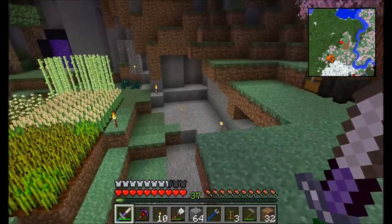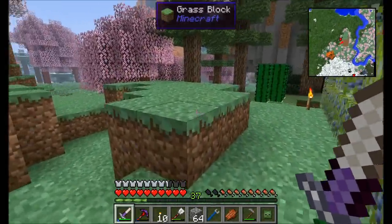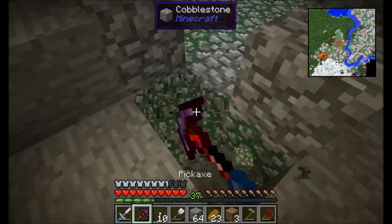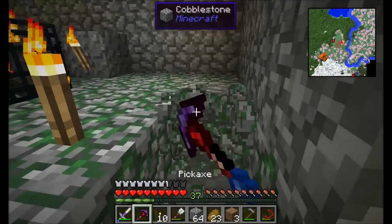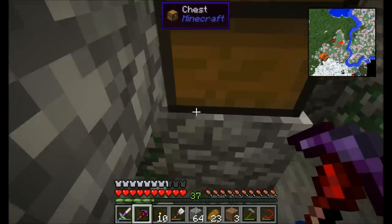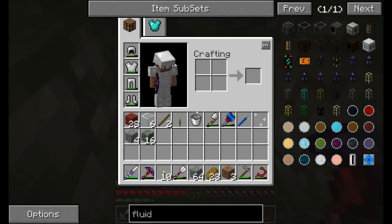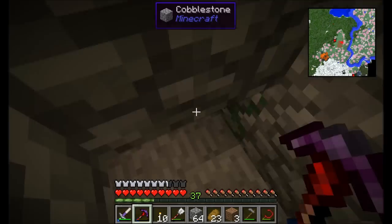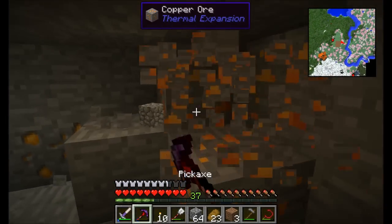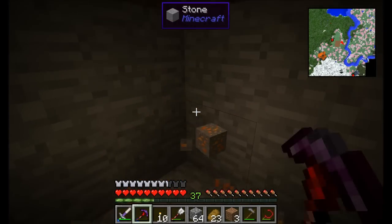Let's go inside and get through this night — that Enderman just jumped all over my wheat farm. Remember that dungeon I found way back at the beginning of episode one? I'm here to get the mossy cobblestone out of it to put it to good use. I'm not going to clear the whole place out — that should be enough. It's a spider spawner — we'll be taking advantage of those guys pretty soon. Since I needed copper, I might as well mine the copper staring me in the face.